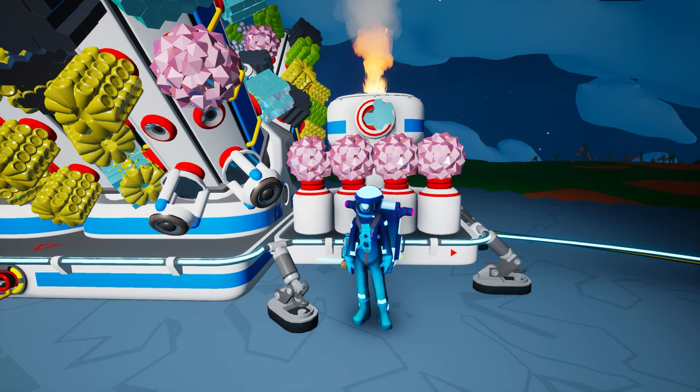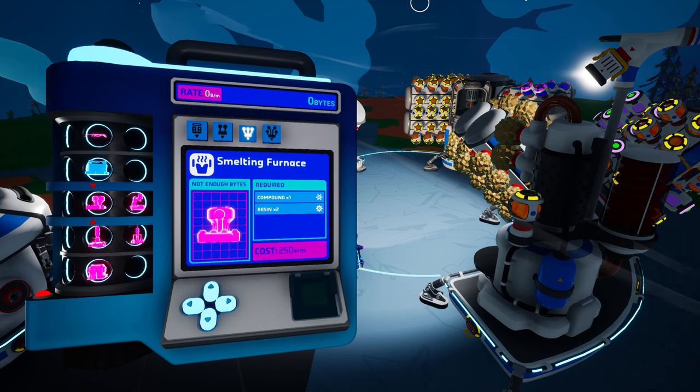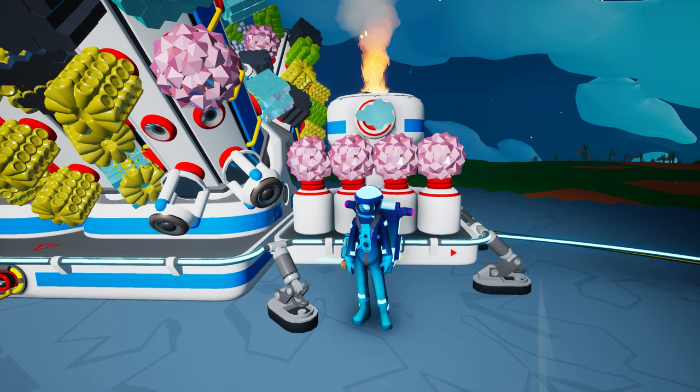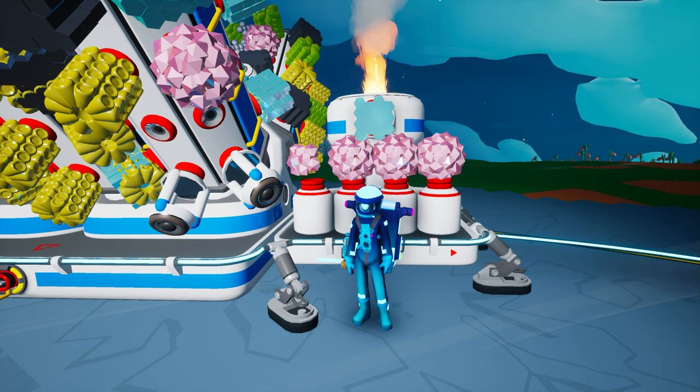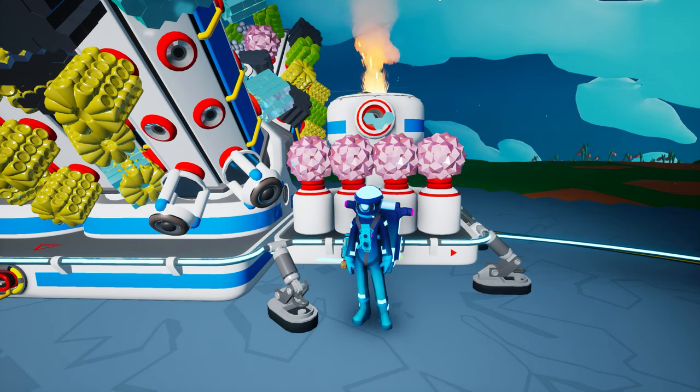We will be looking at three new objects today, but first we start with a review of one that we have previously discussed. In Astroneer Academy 104, we introduced the smelting furnace and its ability to apply heat to numerous natural resources to refine them into entirely new resources. As a quick review, the smelter will require 250 bytes to unlock and is crafted on the medium printer from two resin and one compound. You will need to supply three units of power to keep the smelter running at peak efficiency. For a full review of the smelter, including the resources it can refine and what it outputs, be sure to visit Astroneer Academy 104 or check out the Astroneer Wiki page linked below.